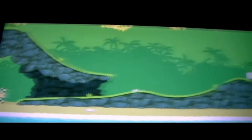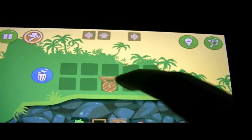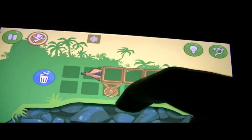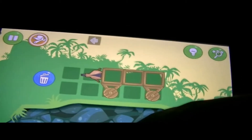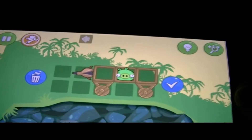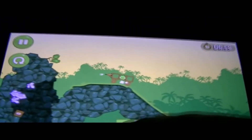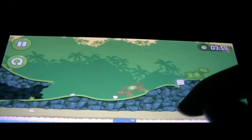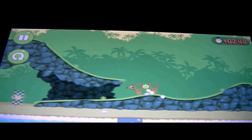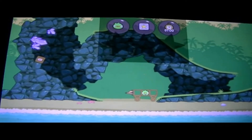We only got two stars because the thing broke. I guess we're building the same thing again. Why do we have two? We can't even zoom out. Actually, we don't even need that thing because we're going to slide automatically to it. Look at that, so successful.